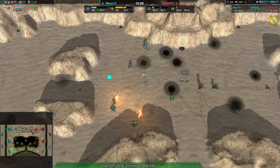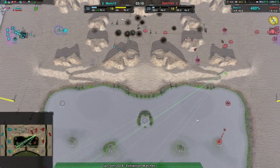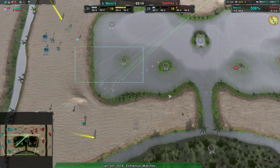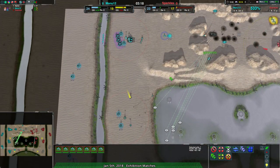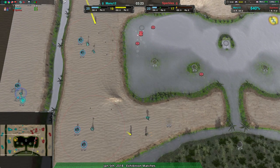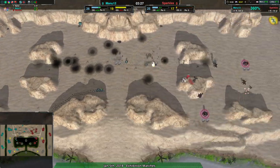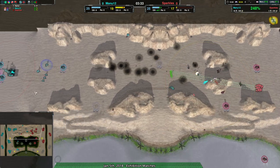One improvement to map design I've seen recently is that maps with water now have a lot more shallows — Aurelion is a great example of this. As you can see, the fleas are able to go around here, and as a result Sparkles is able to harass reasonably well across the map. Manu12 knows they're fighting spiders, so they're setting up Lotuses aggressively around the map because they don't want to deal with spiders they don't have to. That's the best option, and I really agree with the way Manu12 is playing this.